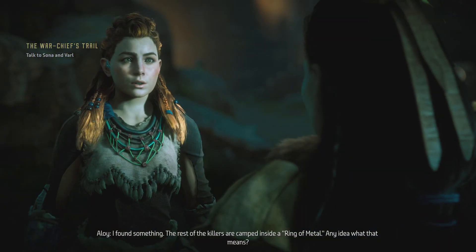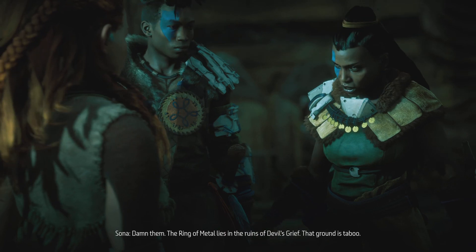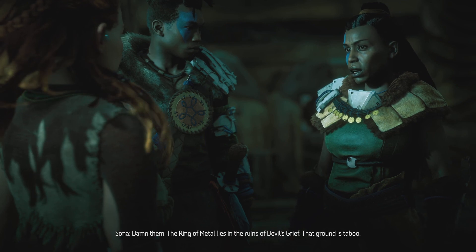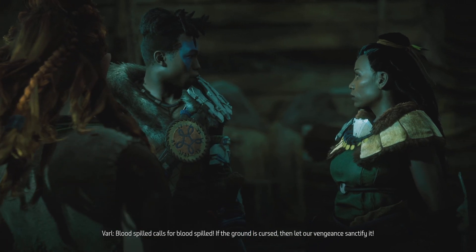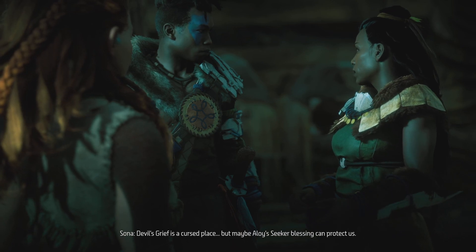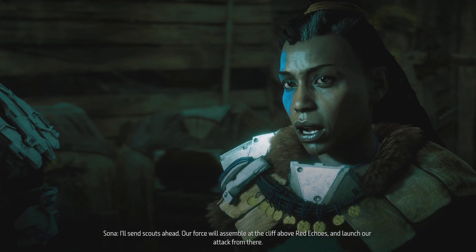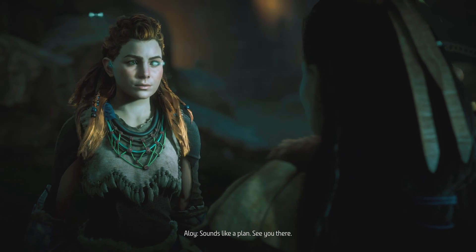I found something - the rest of the killers are camped inside a Ring of Metal. Damn them - the Ring of Metal lies in the ruins of Devil's Grief. That ground is taboo. There's no time - blood spilled calls for blood spilled. Maybe Aloy's secret blessing can protect us. I'll send scouts ahead, our force will assemble at the cliff above Red Echoes and launch our attack from there. Sounds like a plan - see you there.